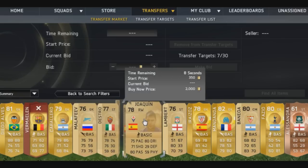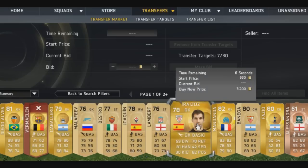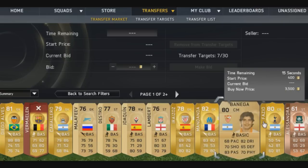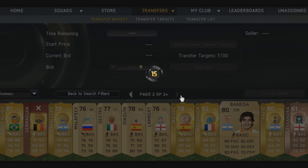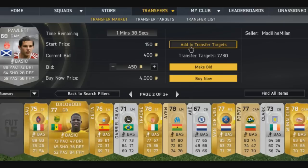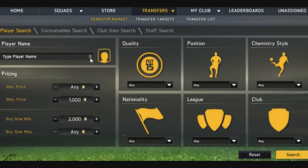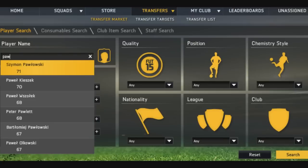What I want to do is just keep scrolling across the page until we find rare cards with some bids on. Here we go — that's a pretty good price. 400 coins there, he's got 88 pace, he plays in the SPL. We want to quickly add that to our watch list. He's called Pawlett, so let's tab Pawlett into the search engine.